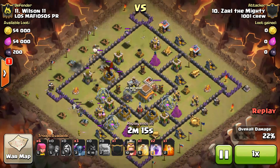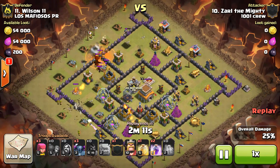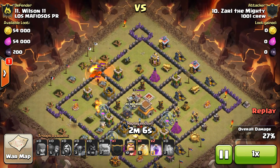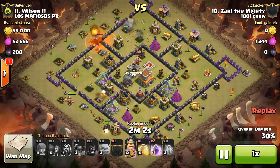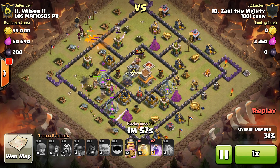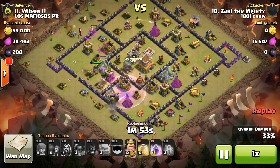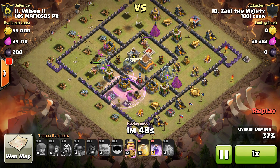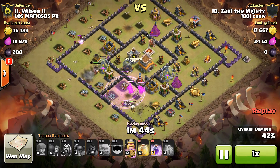Wall breaker fail from a mortar shot. Drops poison down on the enemy CC and the archers. Sends in his PEKKAs on the south side, which is kind of interesting — they don't really have anything to tank for him down there. Not a whole lot of point defense either, so drops a rage on the PEKKAs. Looks like everything's going to kind of meet up on that south side, so that might be what saves his bacon.